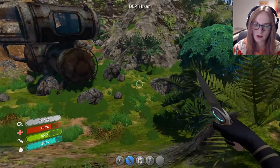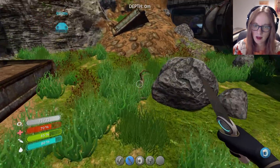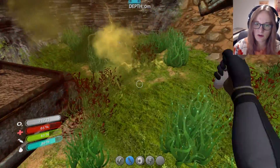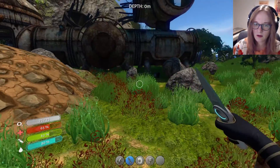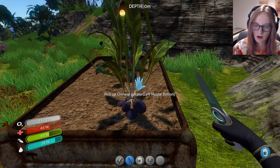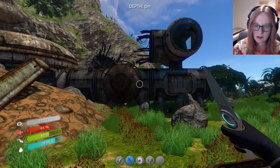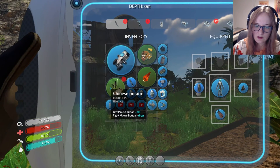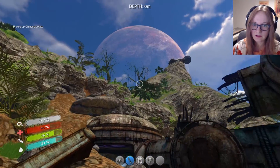We got more little buggers here. Is it just that one? Come here. I wouldn't have to kill you if you weren't a little punk, but you are. You didn't die, huh? Come here - there. Where's the other one? I hear him. We'll worry about you later. I don't like these little noises. They're not super threatening, but when they come at you in flocks, it's not the best.